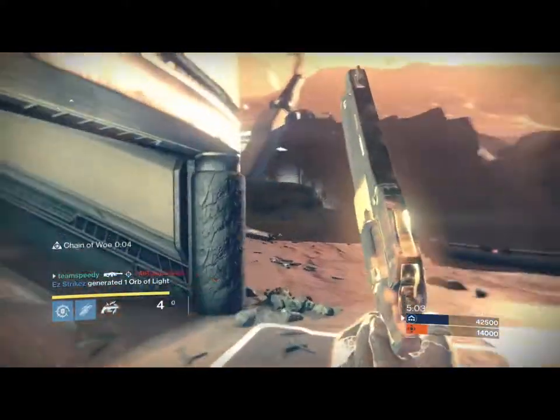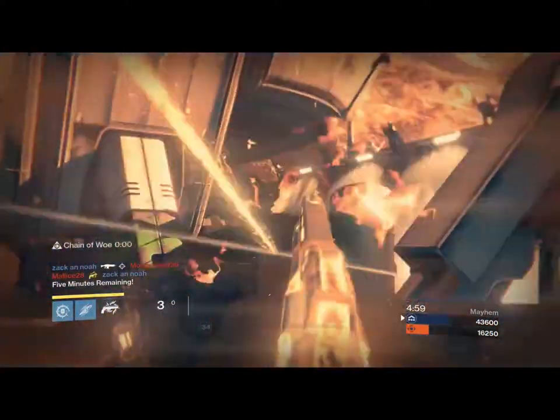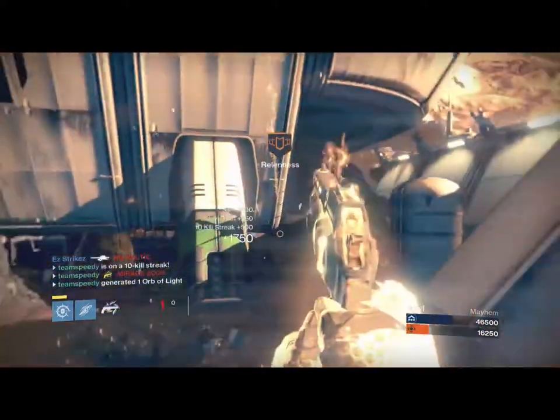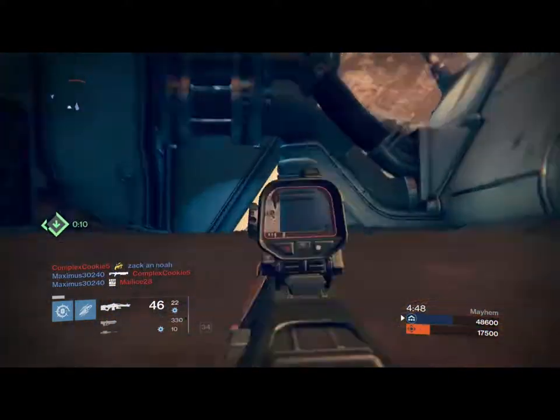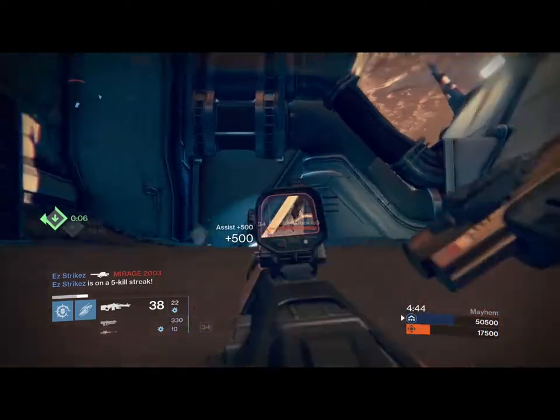So right here I can pop out my Golden Gun and stay from afar. I'm not in a Titan smash radius, I'm not in a spot where he can get me with a Nova Bomb. Obviously if he has Lance he might get me before I can shoot him. But being able to use something like that is a lot better of an idea than to use something like an instant kill super panic.